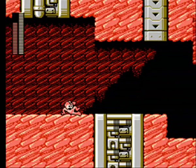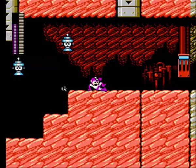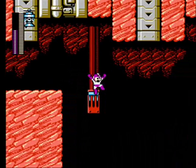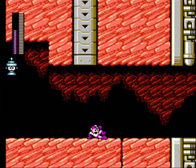The Flash Stopper is pretty good for this area — it keeps the boulders from falling out of the chutes and also freezes the little helicopter guys. We're not too much further from Drill Man; this is the final stretch of his stage.